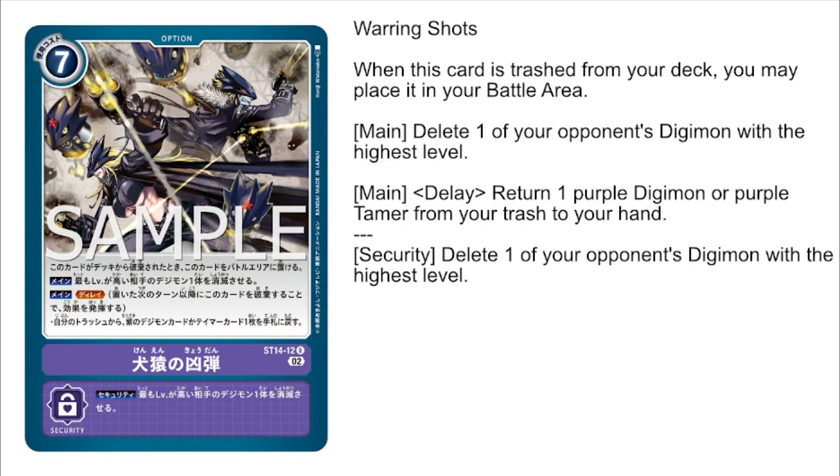Next up, we have Warning Shots, a new 7-costed purple option so that Beel's Starmon can take advantage of it. It has the ability where when this card is trashed from our deck, we can place it into the battle area to utilize its secondary main ability of delay — returning one purple Digimon or purple Tamer from our trash to our hand. It also has a main ability acting as solid removal, deleting one of the opponent's Digimon with the highest level, and the security ability activates that same effect.